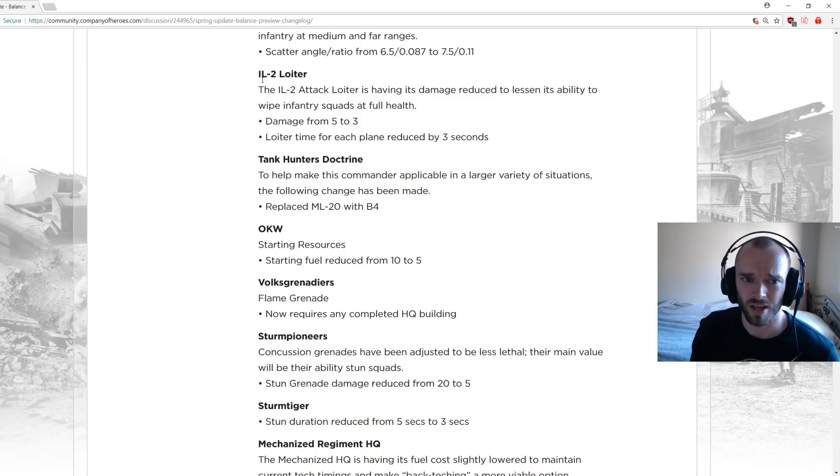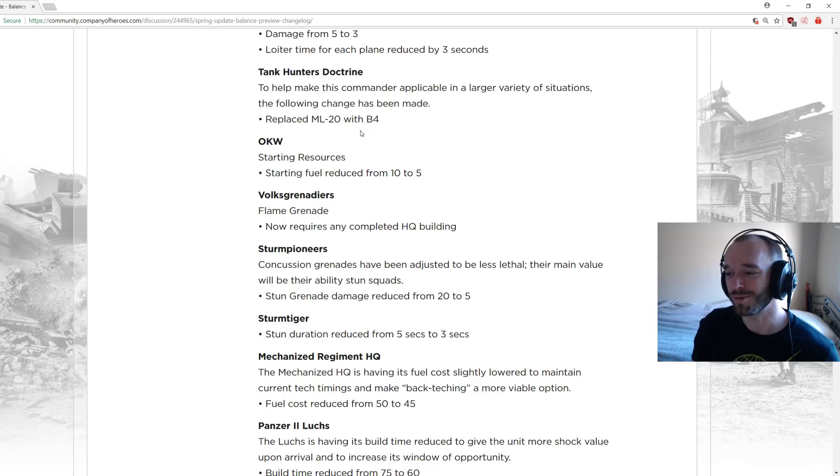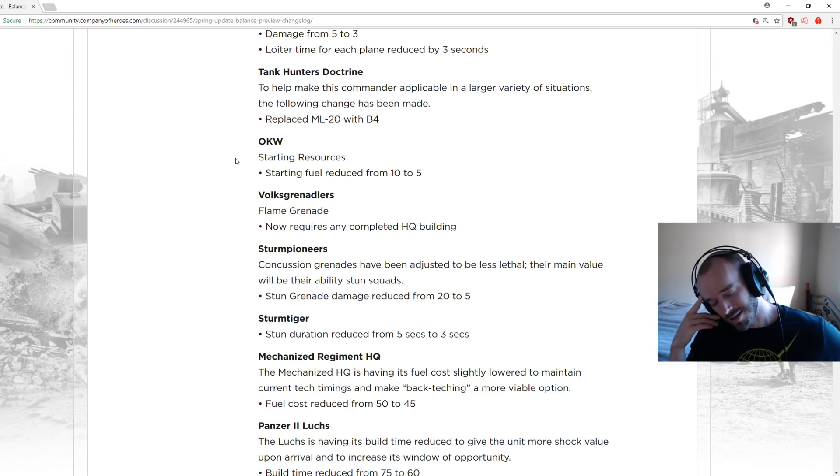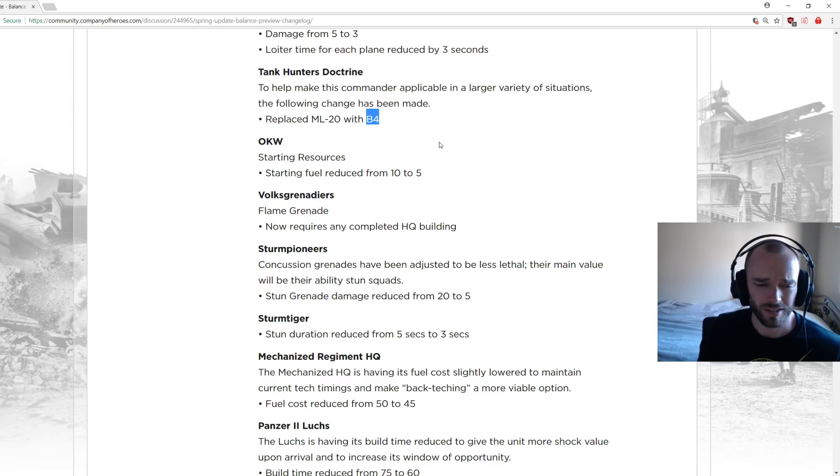Tank Hunters: ML-20 replaced with the B4 to make the commander applicable in a larger variety of situations. I've been playing a lot of Tank Hunters and sometimes I wanted constant ML-20 fire but other times just wanted one big shot on a specific area. The B4 is very RNG-based now. Starting resources changed from 10 to 5 fuel.